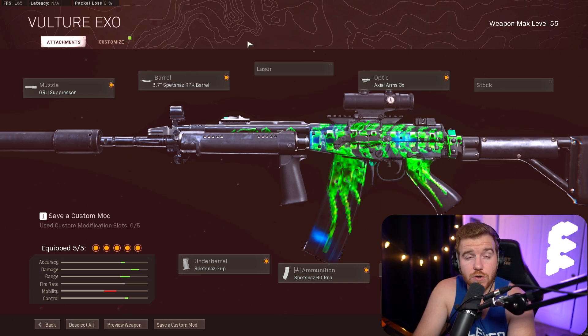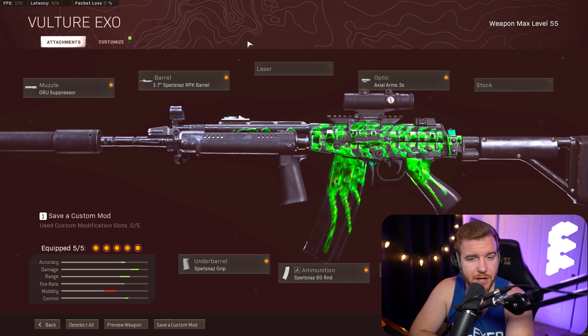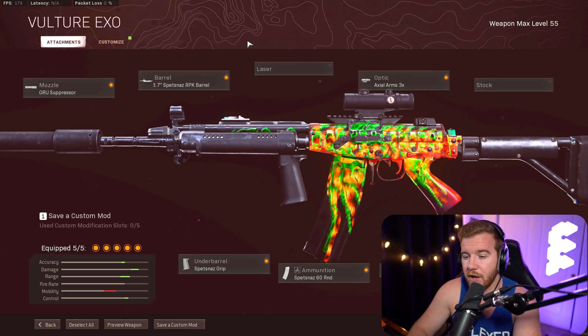You can control it very easily. It's a very user-friendly gun, and honestly it feels way better on controller than it does on mouse and keyboard. Very surprisingly — like I absolutely don't miss with the Krig, but with this gun I miss on mouse and keyboard. I broke it out on a controller game and I didn't miss with this. I don't know, it's a little weird. I can't explain it. Maybe I just wasn't hitting my shots, but it feels really good.